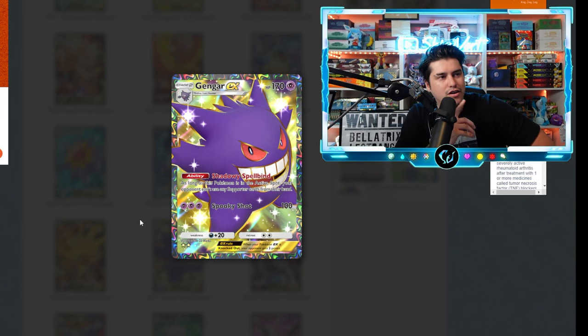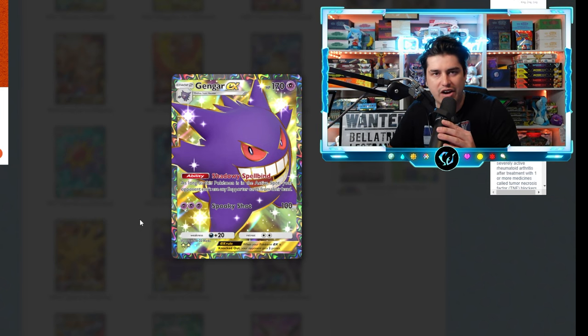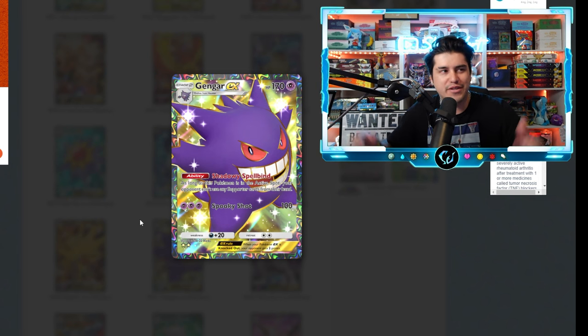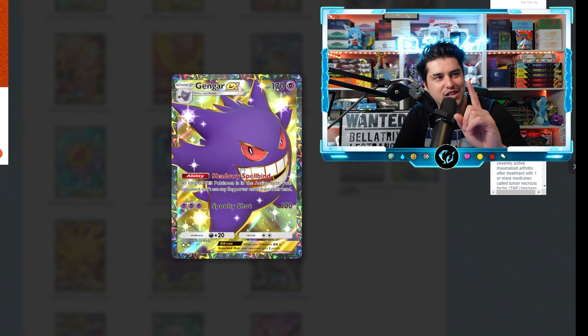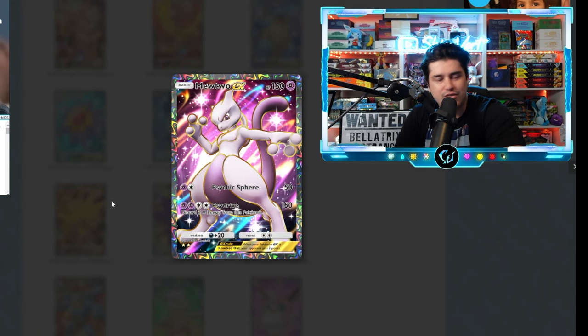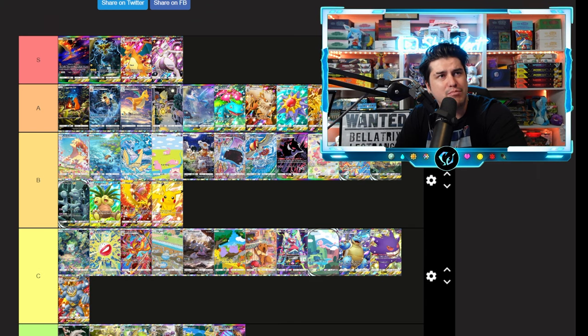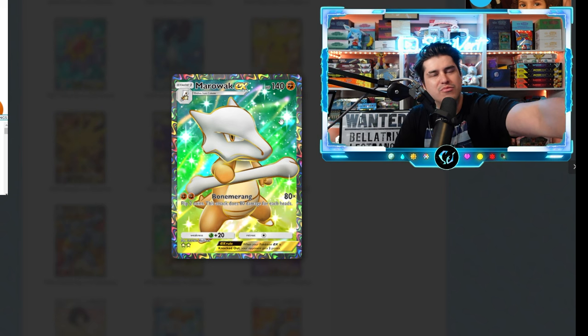Gengar full art — I'm not gonna lie, Gengar has failed me on this full art. I do not like this background color whatsoever with Gengar. I love Gengar, it's probably in my top 20 Pokémon. I will say I really like the gold outline on his teeth — that looks pretty sick — but the background is just not doing it. Gengar C tier. Mewtwo full art — that artwork is so good. Easy S tier.